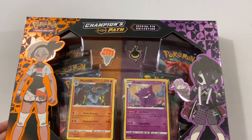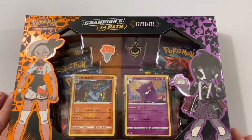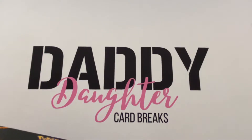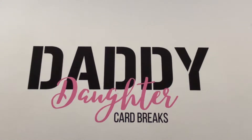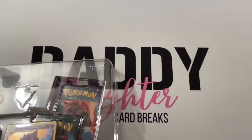You've seen us open some boxes here recently for Sydney. She did a sort of a personal beat-the-flip rip of her own, and you've seen us open a couple for J-Bob. So we're going to open this one here again for ourselves and see what we can come up with. Hopefully find one of those good Charizard cards again. But we will see what happens. This is the last of the Pokemon that we have at the moment.